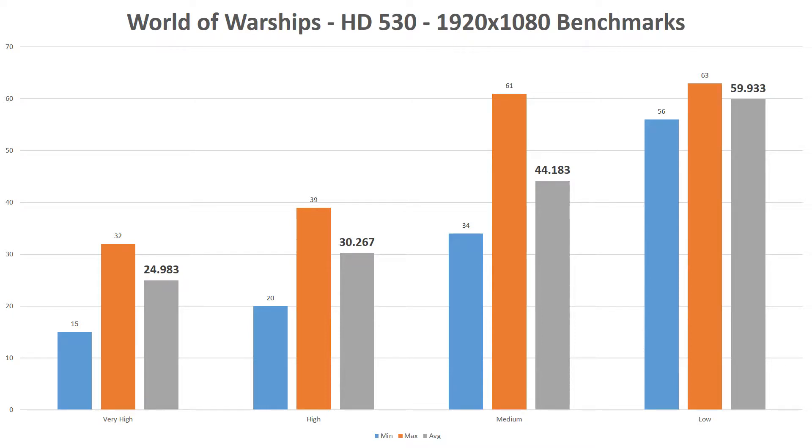As the chart details, the game could average 30fps at the high graphics settings or lower. And while the numbers may not tell the story, at very high the game was not too bad to play. Since it's more of a slow-moving game, the dip into lower frame rates didn't make it seem like the action was stuttering at all. So, will the Intel HD 530 play World of Warships? The answer is yes! You can skip the graphics card for this game and still enjoy playable frame rates and beautiful graphics.